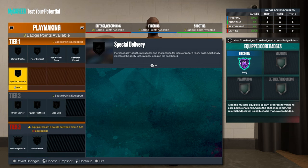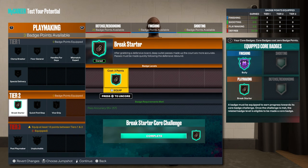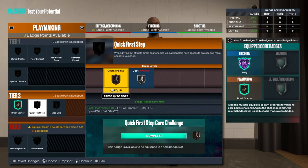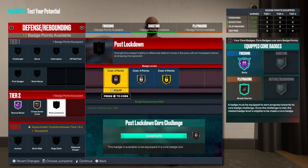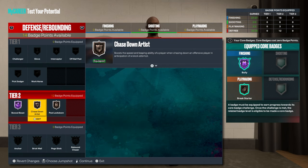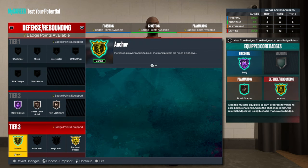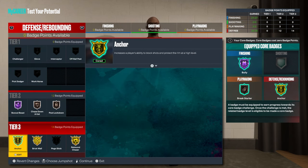For playmaking, do that right there. You can go Quick First Step if you want. We're gonna go with that for now. Defense: Hall of Fame, Hall of Fame. There's a lot of things going to post though. We got 12 there, go ahead and do that. Put that like that. You got seven left, so go Brick Walls.